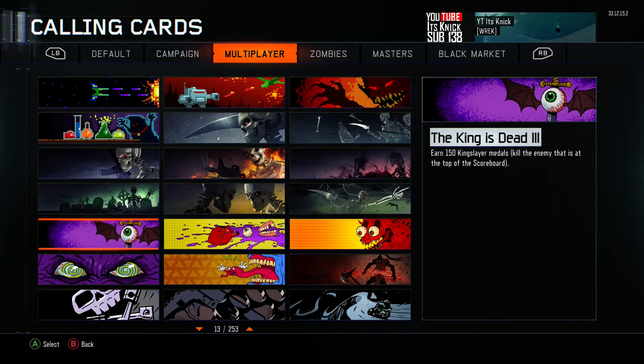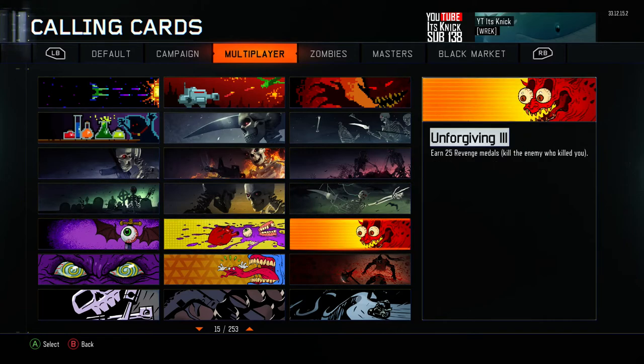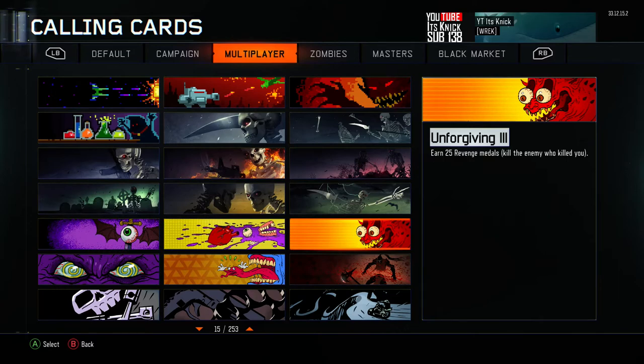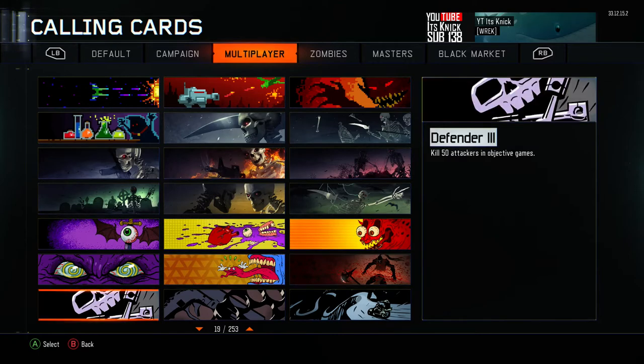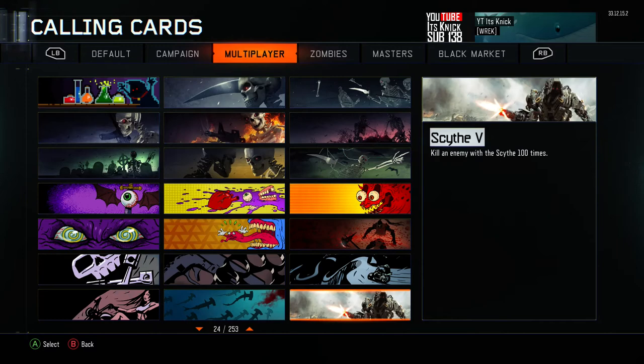King Is Dead, King Slayer — basically buzz kills. Mostly it's like Black Ops 2 calling cards but they're just different cards. G's Defender, Assault, Superstar, Frenzy, Scythe — lots of options if you just started playing the game.